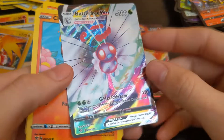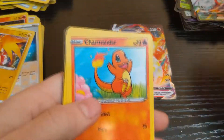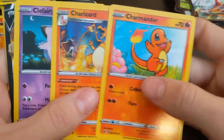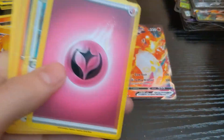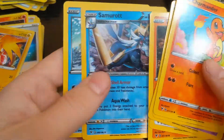Butterfree rainbow — another one of those. And guess who we got — Charmander, Charizard, oh no Charmeleon. Clefairy, Steelix, energy, Rocky Helmet, Drilbur, Samurott.